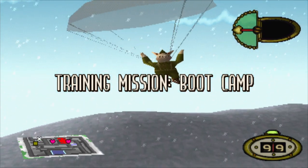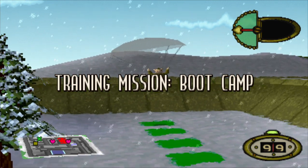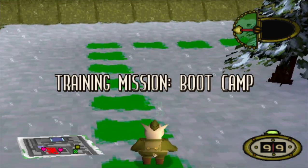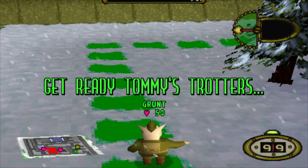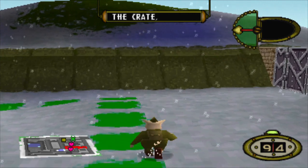Welcome to boot camp! You may be as green as the grass now, but by the time you leave you will be an efficient fighting machine. Follow the green path around the corner and collect your first weaponry by walking into the crate.